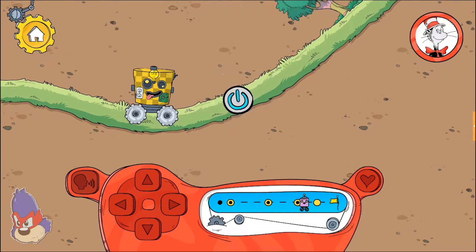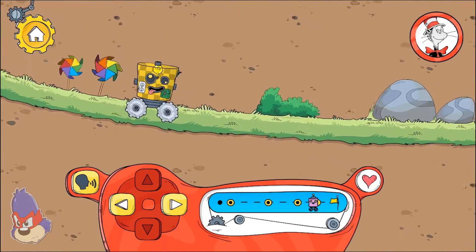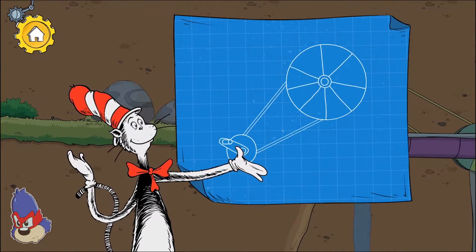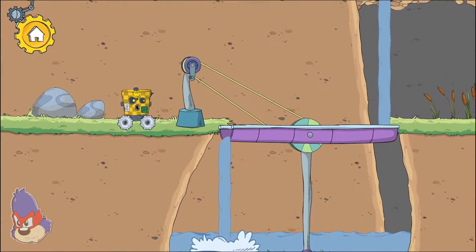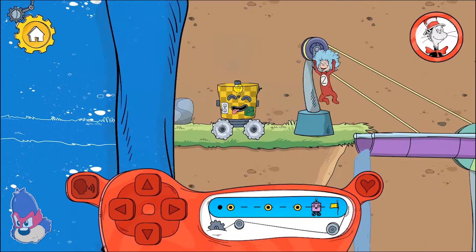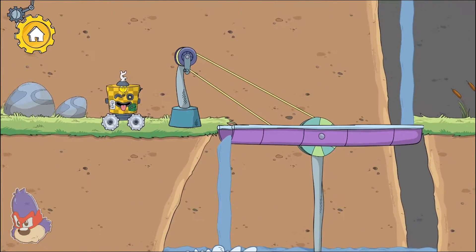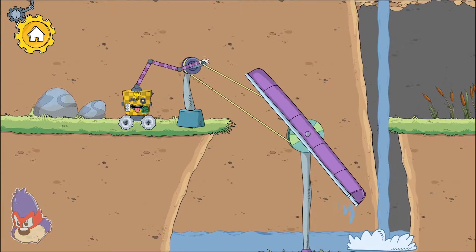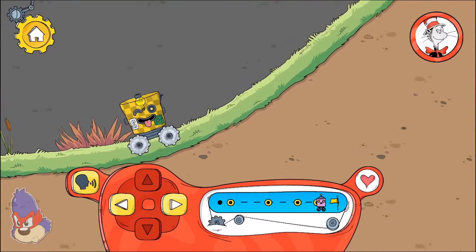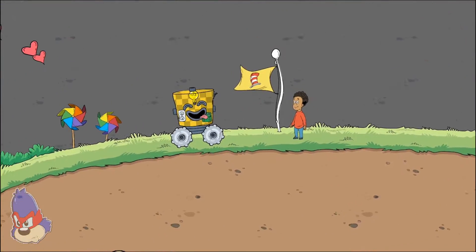You found a sticker for your robot! Please help you lift something more easily! Let's work together! The hand turns the crank, which moves that platform around so we can move over it! You finished the level!